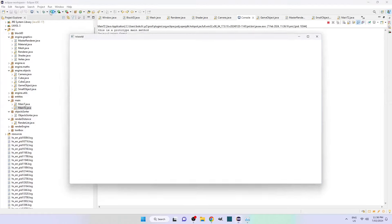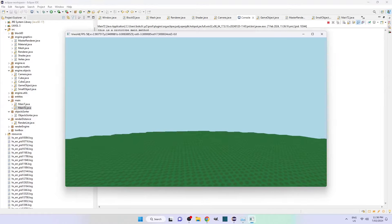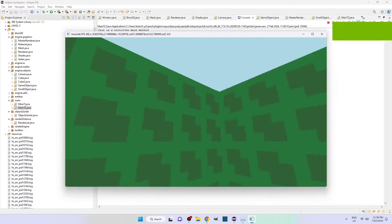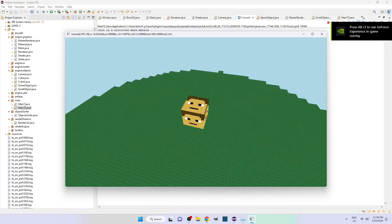Hello and welcome to episode 4 of my 3D game. I added infinite terrain. I still have to add noise to the terrain, but the terrain now loads around the player.